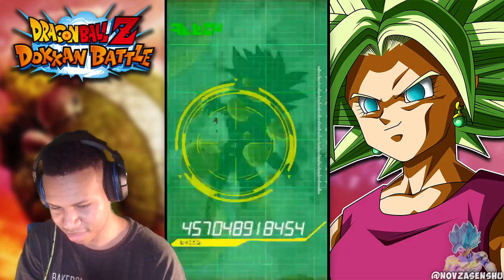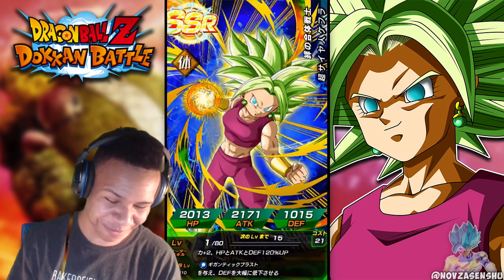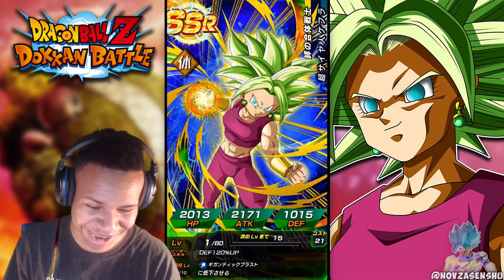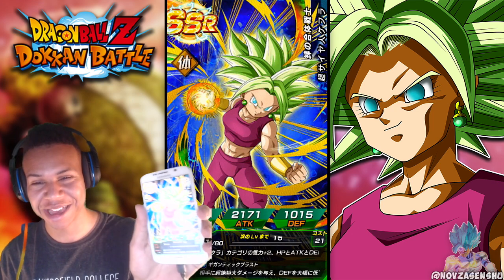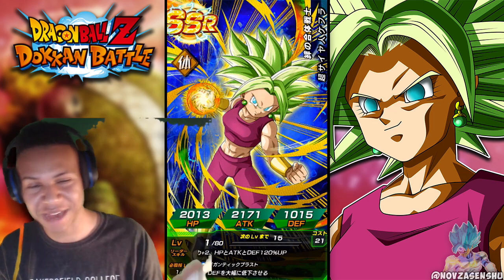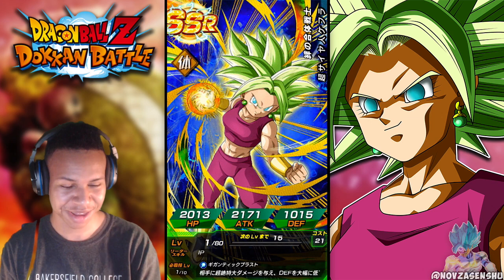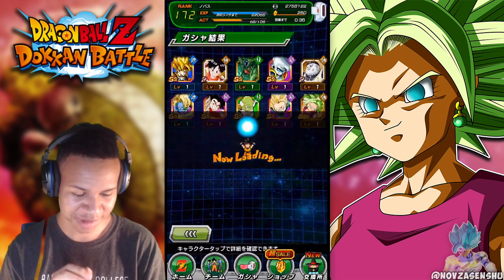Let's go! We got Kefla in the first summon! Let's freaking get it, dude. You can't really see it because it's very bright but we got Kefla — we got her first pull, bro! That's pretty dope.